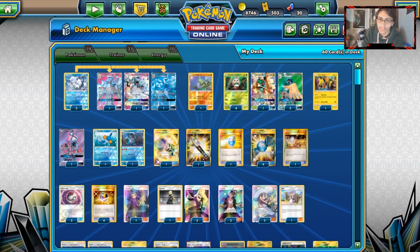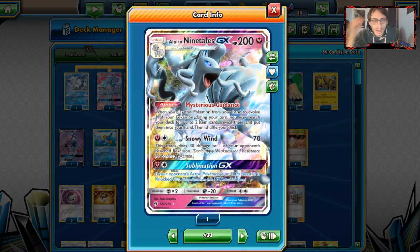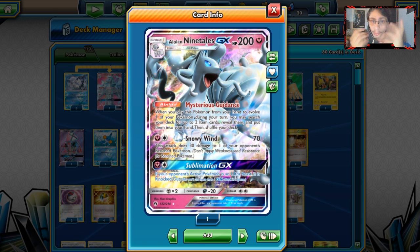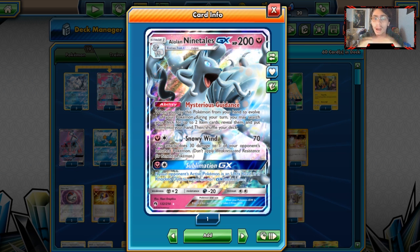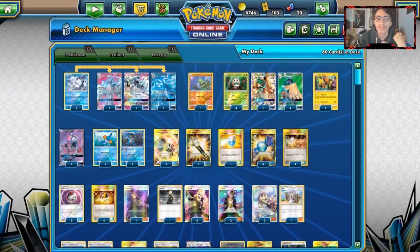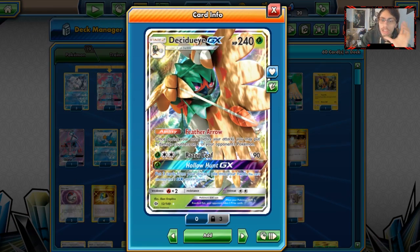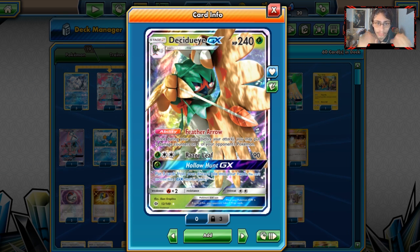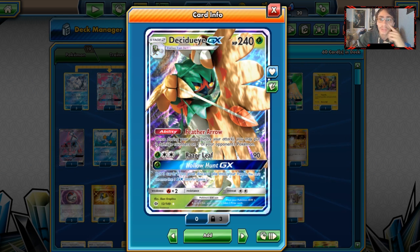There's a lot going on in this deck. The main idea is to use Alolan Ninetales GX and the ability Mysterious Guidance — when you play this Pokemon from your hand to evolve during your turn, you may search your deck for two Item cards and put them into your hand. This ability is insanely powerful and is one of the most hyped cards out of the new set. We want to use Mysterious Guidance for Rare Candies, Ultra Balls, and Timer Balls to get Decidueye GX into play. Once we get Decidueye GX, we have Feather Arrow — once per turn before you attack, you may put two damage counters on one of your opponent's Pokemon. We spread with Feather Arrow, use Razor Leaf, and it's a good attacker.